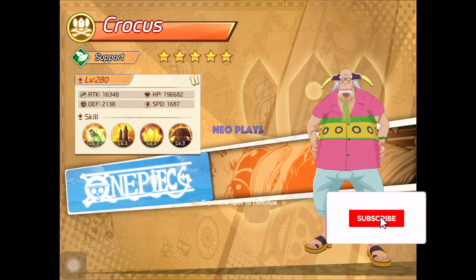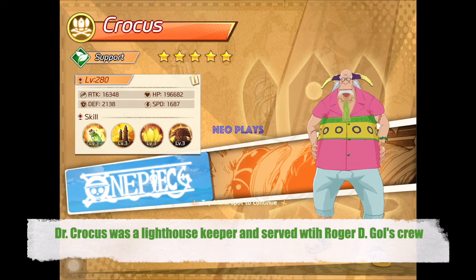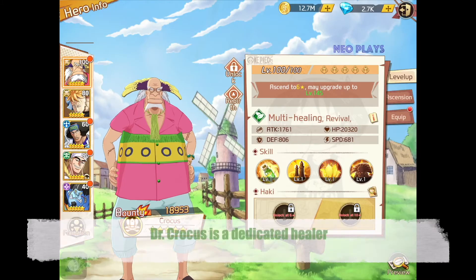First, some background story for Crocus. Dr. Crocus was a lighthouse keeper. As a doctor, he served three years as part of Roger's crew. In this game, Dr. Crocus is a dedicated healer support.